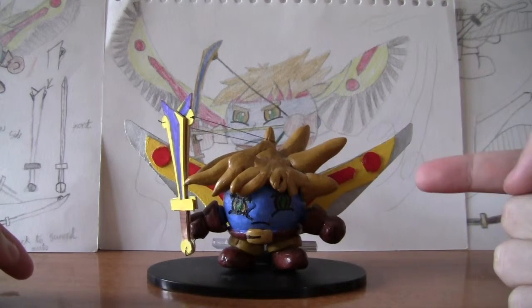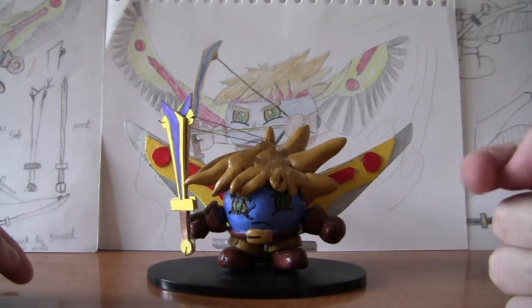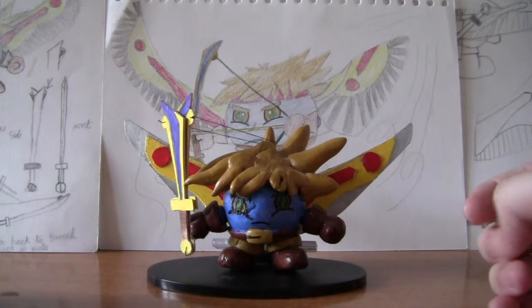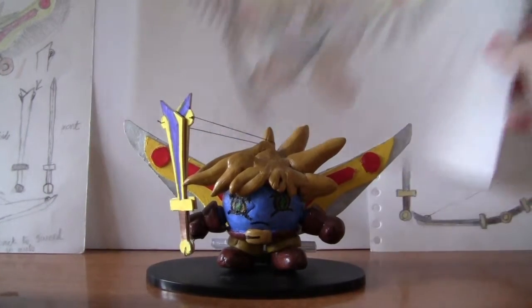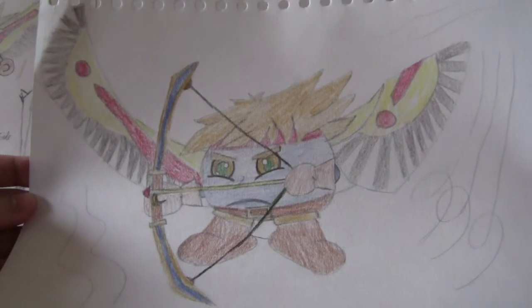By the way, his name is Kerzak — it's spelt K-I-R-A-A-C, you know, mixed from Kirby and Isaac. This is the final look — the final illustration of him.